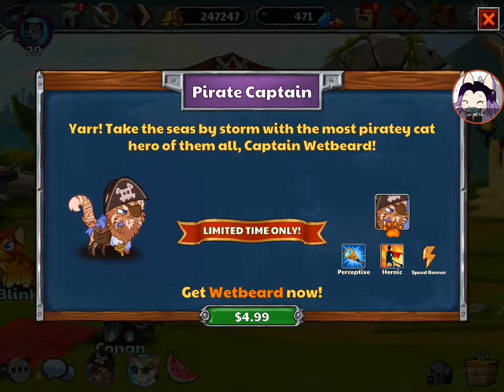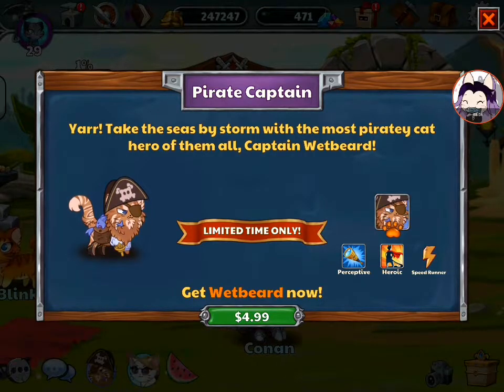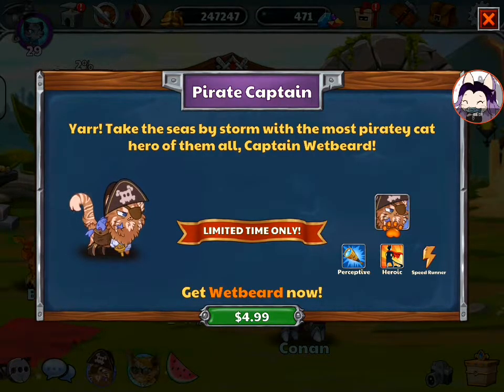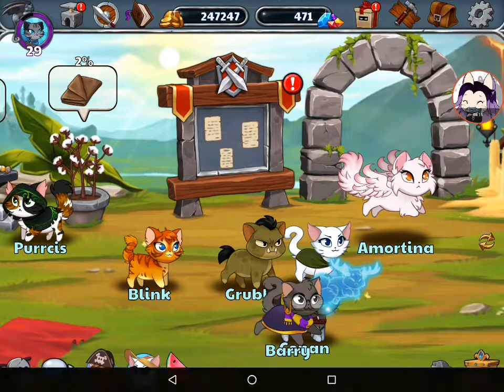We have an icon here. 'Yarr, take the seas by storm with the most partly cat hero of them all — Captain Wetbeard.' Limited time only. He is his skill speed runner. And he is $4.99. Okay, so he is new. Let's try to get him, actually.